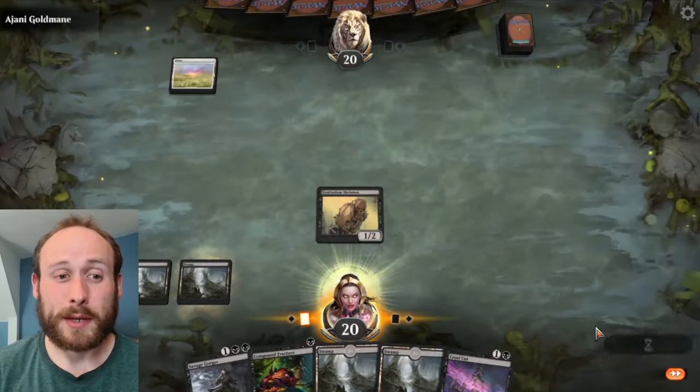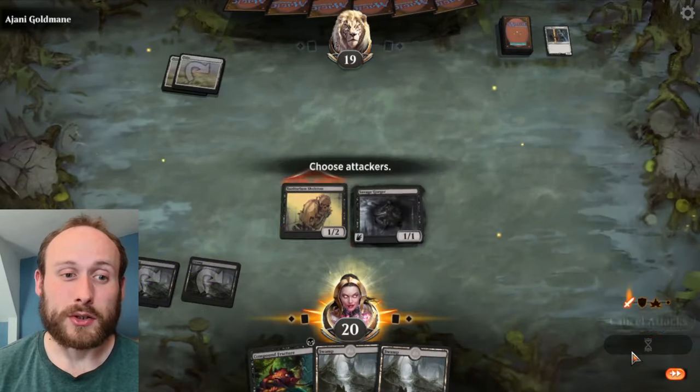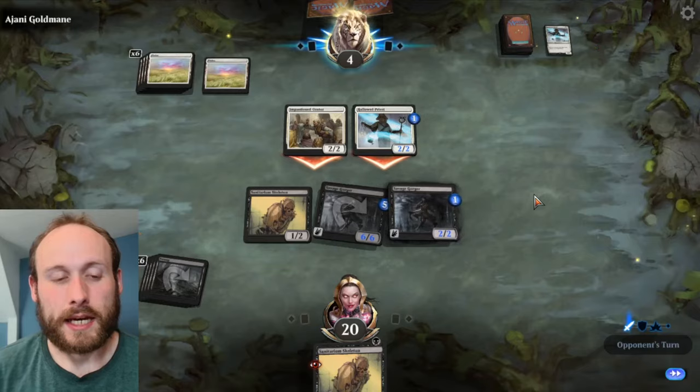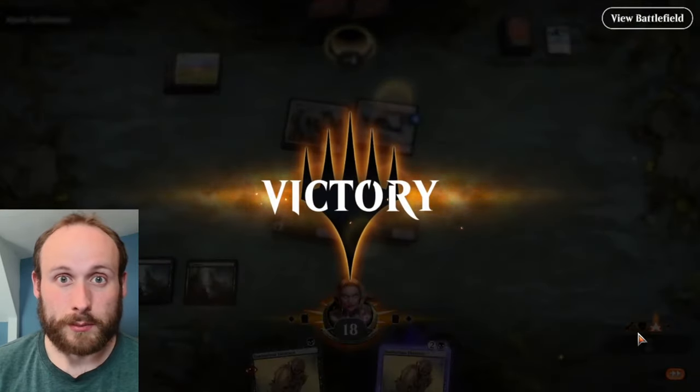The black deck is all about killing your opponent's creatures before they can build up their army on the board. You can use removal as combat tricks or kill creatures at instant speed whenever needed. You can also sacrifice your skeleton creatures, and you have a good flying creature that grows and can do a lot of damage to the enemy over time.